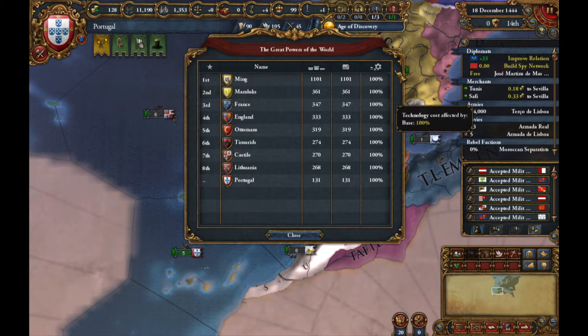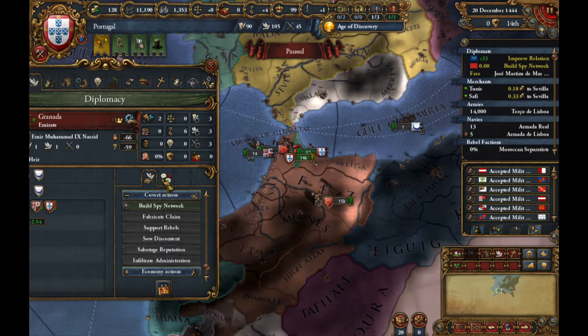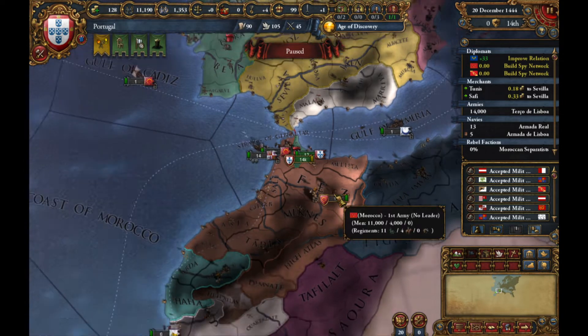Let's just see what we have to do to become a big boy. We have to get to 1000. We can do this boys, let's do it. Let's also fabricate on Granada, just in case Castile doesn't declare war on them for some reason — anything can happen in this game.